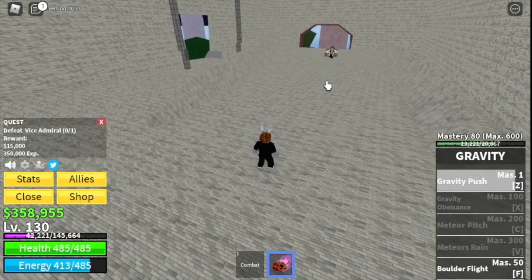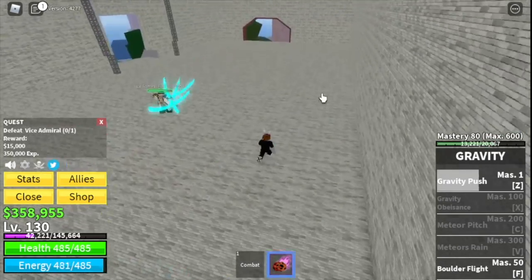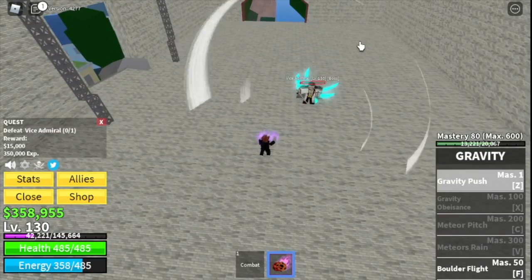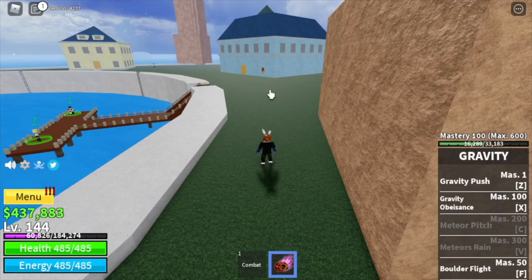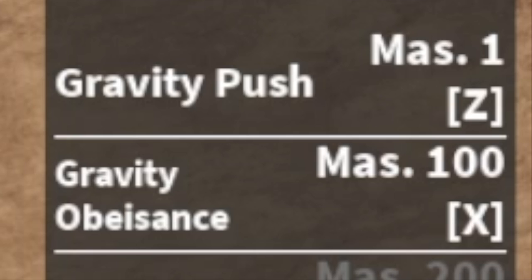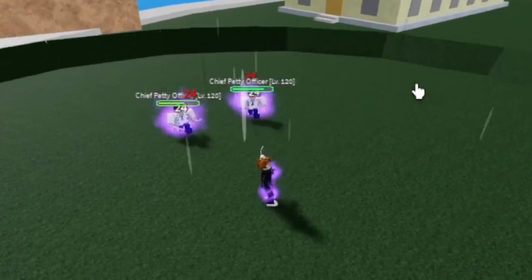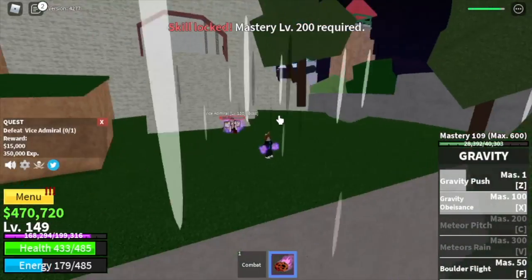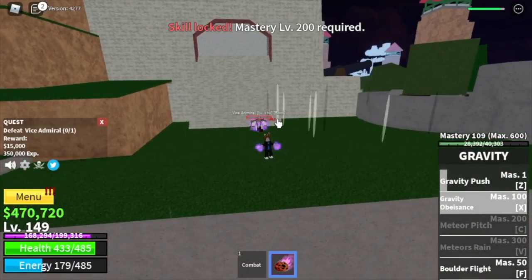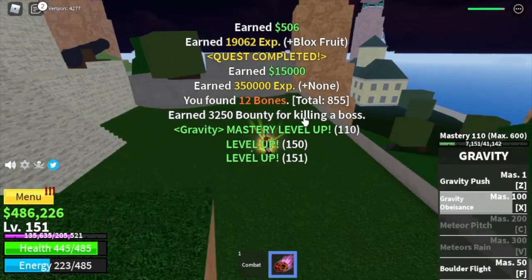At the Marine Fortress, we're going to defeat the Vice Admiral until we reach level 150 — just do server hops. Use your Gravity Push, dodge his skill, and everything will be fine. Before you reach level 150, we'll unlock another skill: the Gravity of Essence. This is my favorite skill of the Gravity Fruit. Our goal here is to reach level 150, and when you reach that, we're ready to move on to the next island.